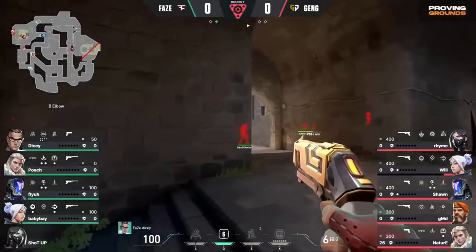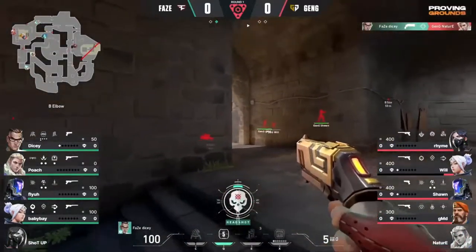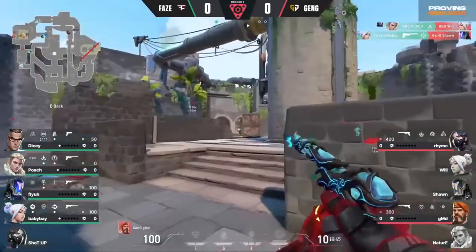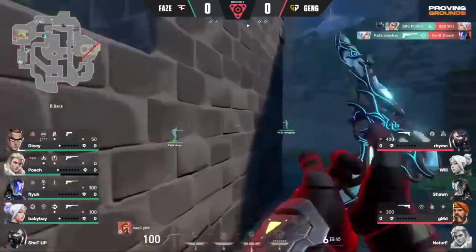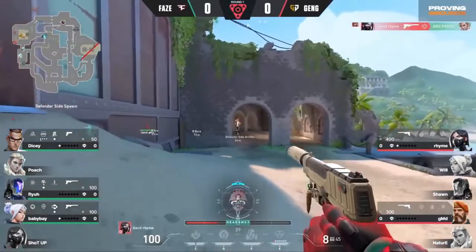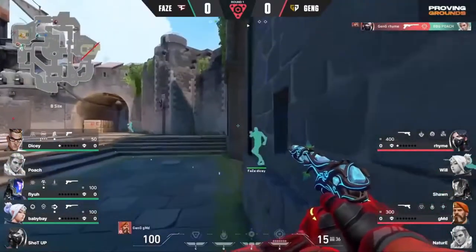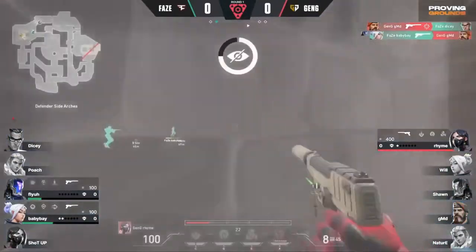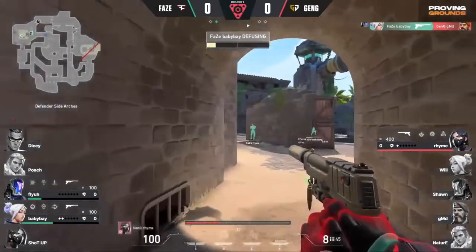Working on that retake. Lots of flank positions. Dicey coming through and doesn't even need the assist from Baby Bay there. He's now arrived at window and the plant is pretty open here. So FaZe are actually looking fantastic — it's going to be very difficult for Gen.G. But it's not a platter — still able to get the frags on the flank. There come the shots, very patient play from GMD. He's done a lot of damage.